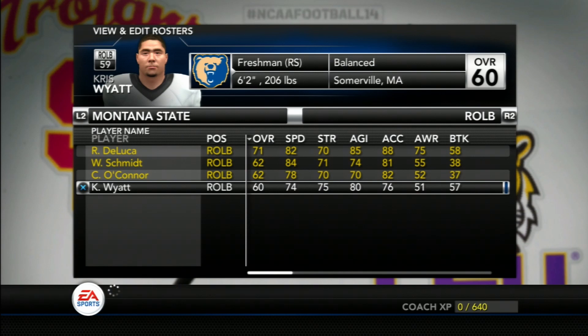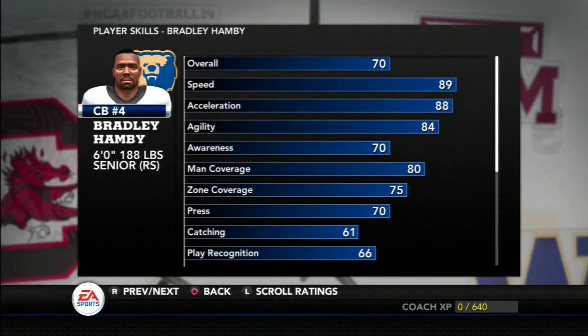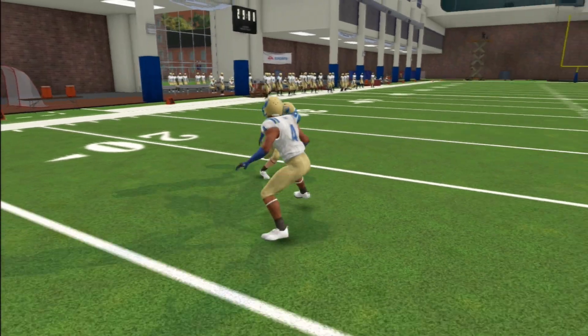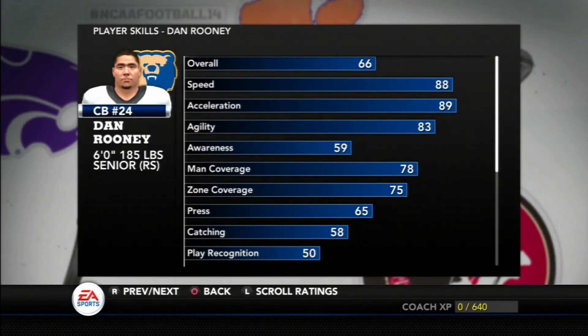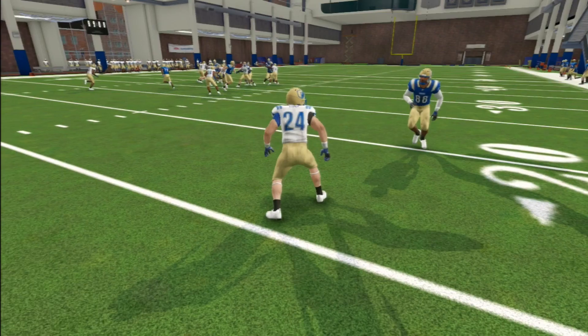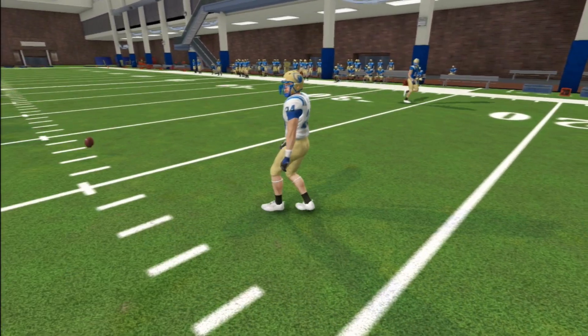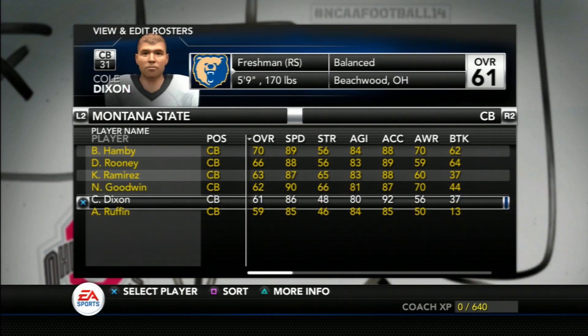Bradley Hamby will be starting at corner — at six-foot, 188 pounds, this senior is a playmaker with good man coverage and speed who will hopefully shut down some key receivers in the games we play against better opponents. Opposite him is Dan Rooney, another senior with similar abilities. They are a dangerous tandem looking to make an impact in the Grizzlies' pass defense. Behind those two, our depth is a bit lacking, but we do have Ramirez and Goodwin who will still look to get on the field this season.